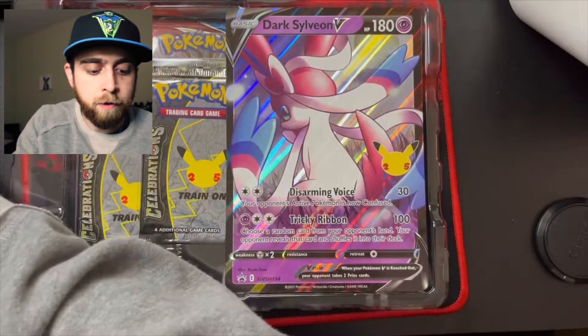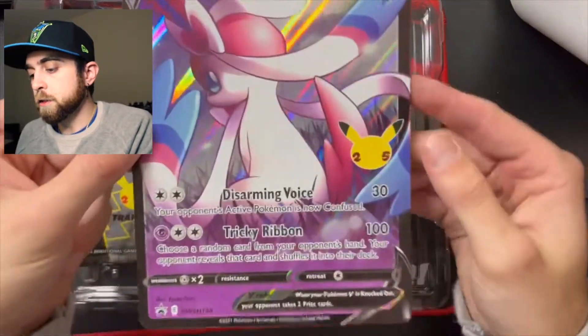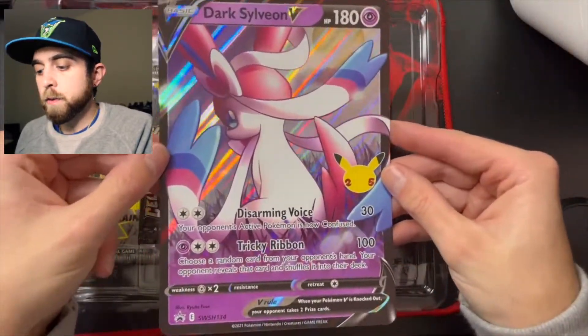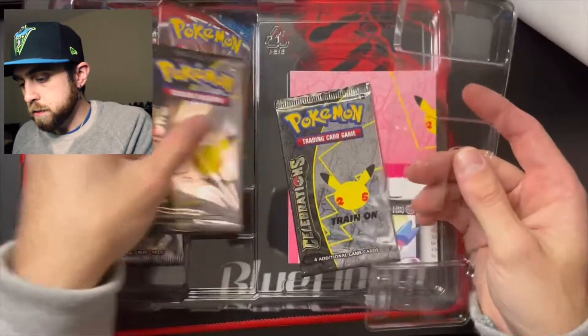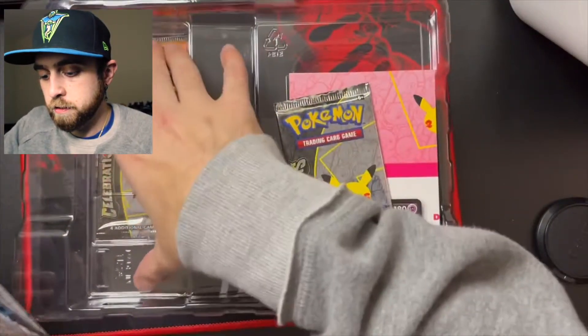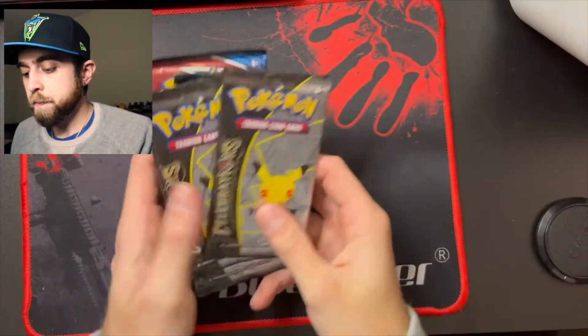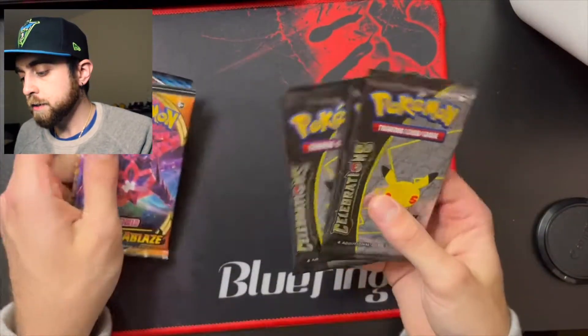Now I've got both of the box promos — the Sylveon and the Charizard with the jumbos. This will get thrown right into that binder with the other stuff with the other big ones. I hate that they put all this plastic in here for no reason, it's so pointless, it doesn't add to this at all. We got four Celebrations packs, Battle Styles, and a Darkness Ablaze.